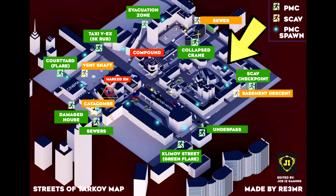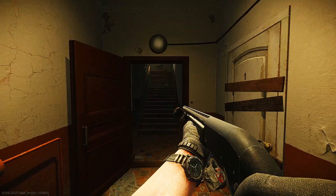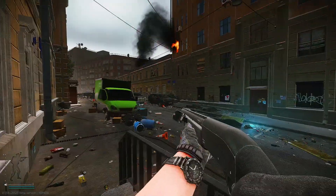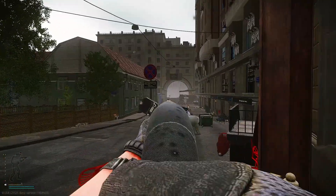The next spawn location is at one of the buildings near the Scav checkpoint tunnel. Simply go out of the building and turn right. You'll see the Scav checkpoint extract indicated by the huge tunnel with a pirate flag right at the top.